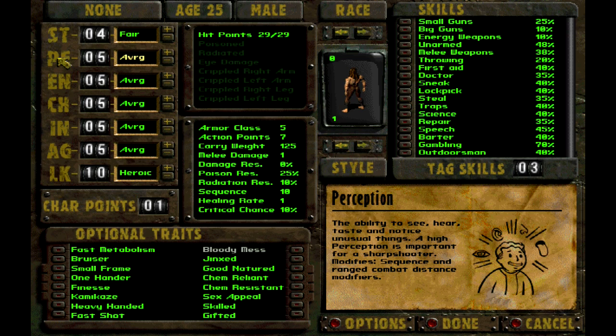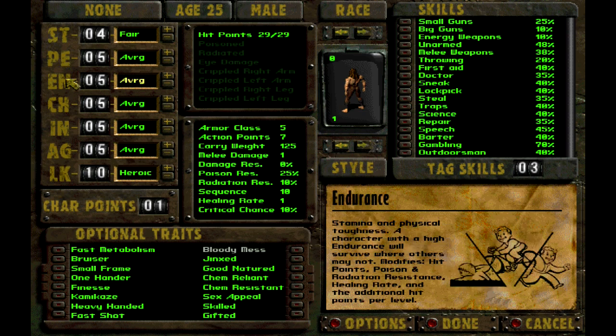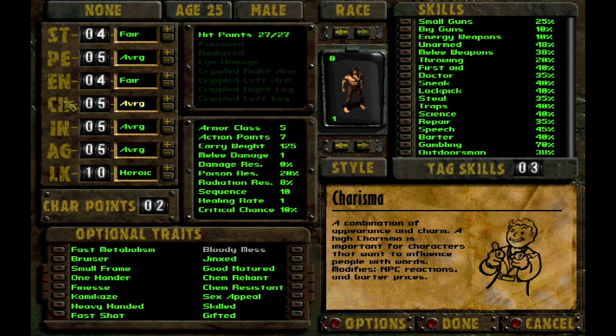Endurance — that's my resistances and healing rate, which is important, and the number of hit points I get per level. But I just can't ignore what I'm looking for in a character. Charisma is very important to the type of character I want to play. In this game, you can talk yourself out of most situations that look like you may have to fight yourself out of them. And the better charisma I have, the better prices I get on everything too. So we're going to get my charisma up there a little bit.